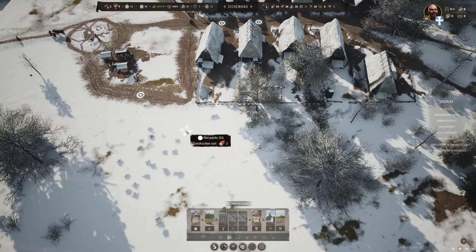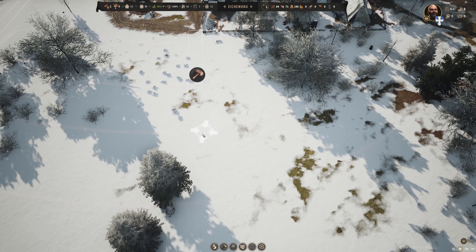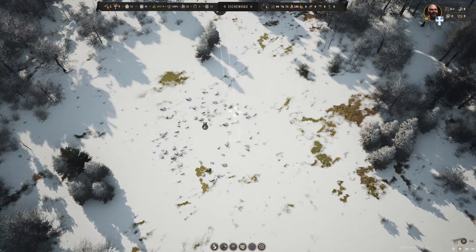I want to see how many plots we have — one, two, three — we've got 11 plots. Right now we have 10 families, so we're not going to get a whole lot more people moving in. Let's go ahead and get some more homes built to start here.